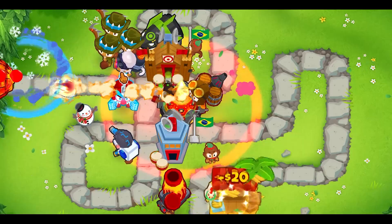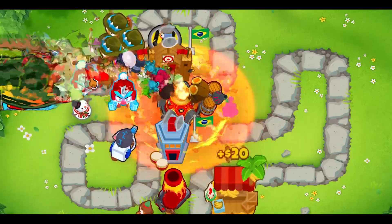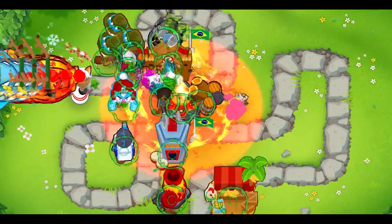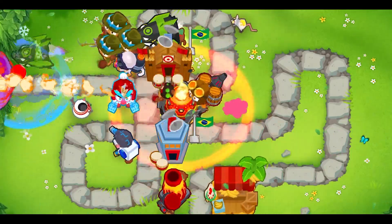To conclude, using a Bloontrap to initiate your farming is a necessity, as it is both a money producer and an insane defence tower. Using a Marketplace to initiate your future farming is both more expensive and less efficient in the long run. You can say that the Marketplace has the caveat of earning back lost lives and generating more on top, but if you use the Engineer, you won't be losing lives to begin with. Thank you guys for watching, and until next time.